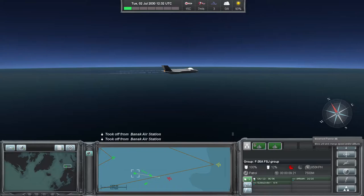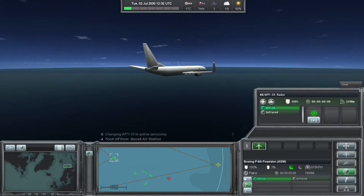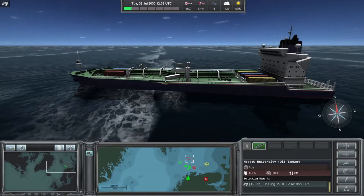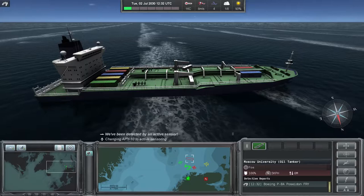Our F-35s are happy with their speed and height and moving on an intercept course. We've got our Poseidon, and we might turn on its AN-APY-10 radar. Immediately we've got a detection of an oil tanker, the Moscow University. We have to remember hostilities haven't commenced, so this is not a target at this point, but it is useful to know it's there.